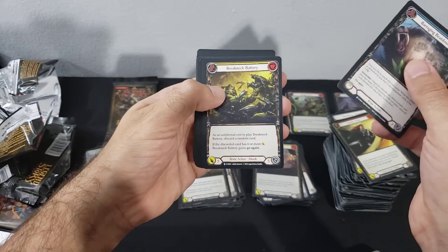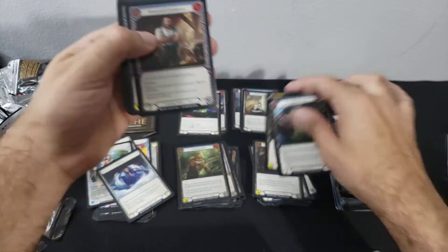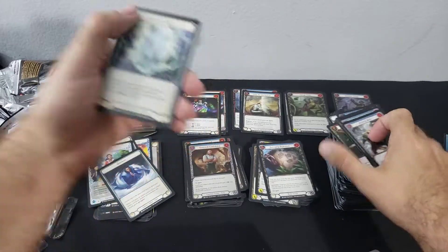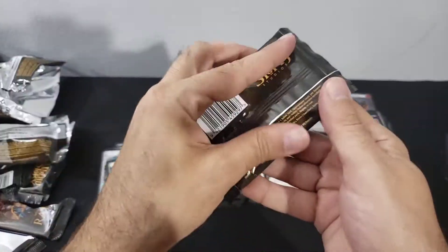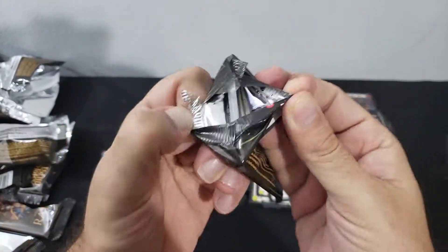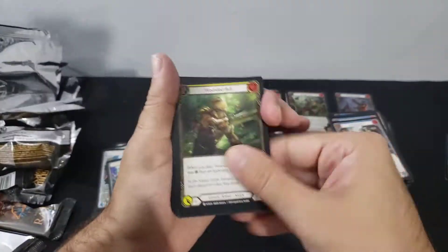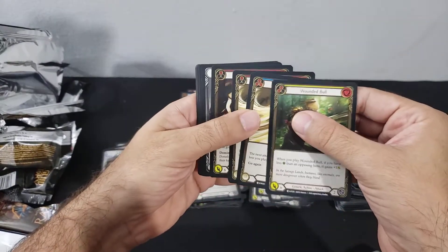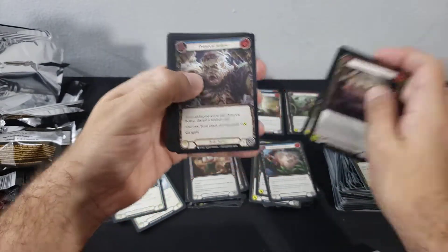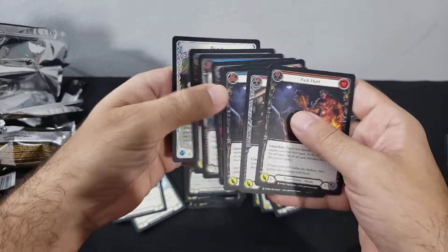Maraging Beatdown, Breakneck Battery, Stonewall Confidence, Guardian Aura. All right, last pack — let's see if we saved the best for last. Wound Boom, three two, Drone of Brutality, Savage Feast, common — ended with a whimper. Come on, come on, come on.